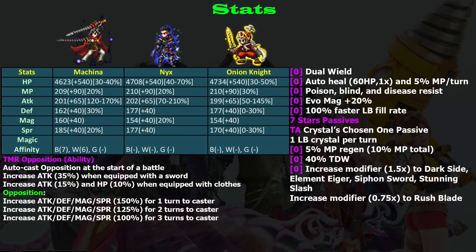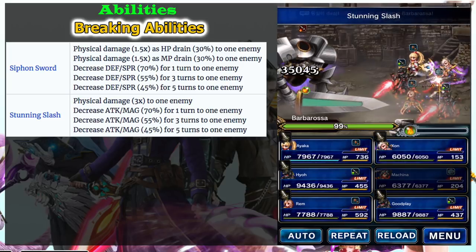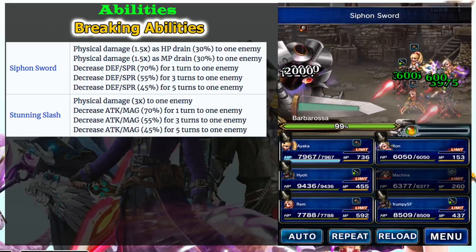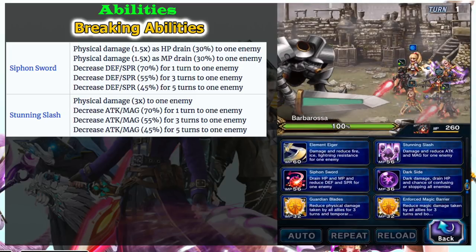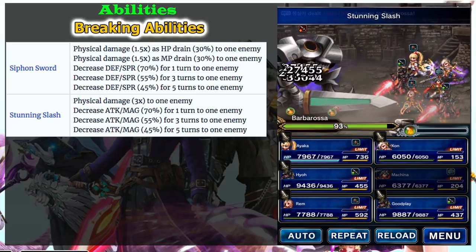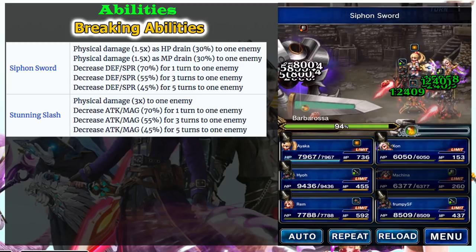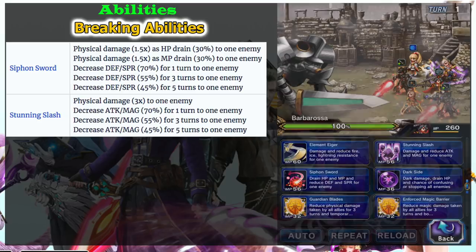In my opinion, his strongest point right now is his breaking abilities. He is able to break attack, magic, defense, and spirit — all stats — and he can break up to 70 percent. For defense and spirit break, 70 percent means it will more than double your damage output, which is insane.